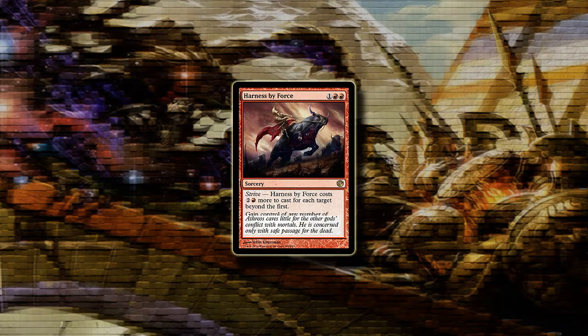Harness by Force is the Act of Treason in this set and it's a pretty cool one because it also has Strive, meaning you can target multiple creatures if you have the mana for it. If you combine this with some sort of sacrifice outlet where you can sacrifice the opponent's creatures after attacking with them you could maybe build a deck around it, but usually Act of Treasons don't see play in constructed. In limited, though, this will be winning some games for sure.